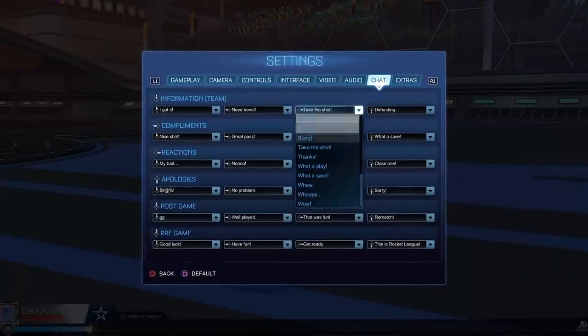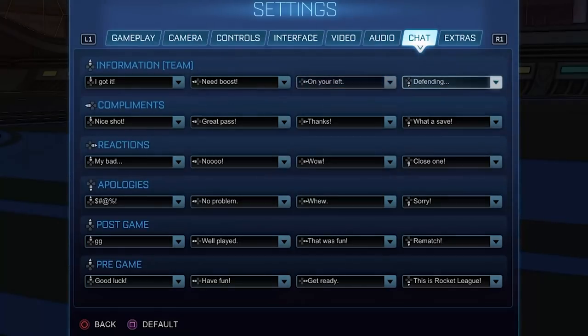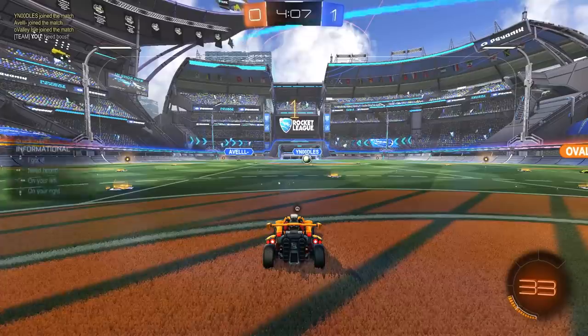Lastly: quick chats. If you didn't know, you can customize every single one of your quick chats in the last menu of your settings. I suggest binding on your left, on your right, and need boost for solo queue kickoffs.